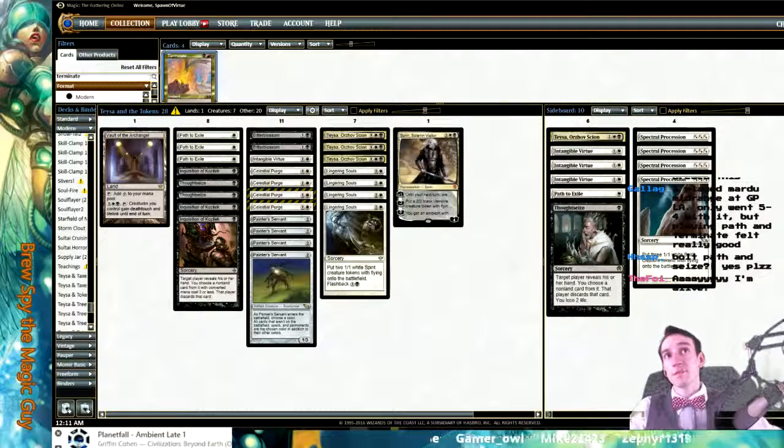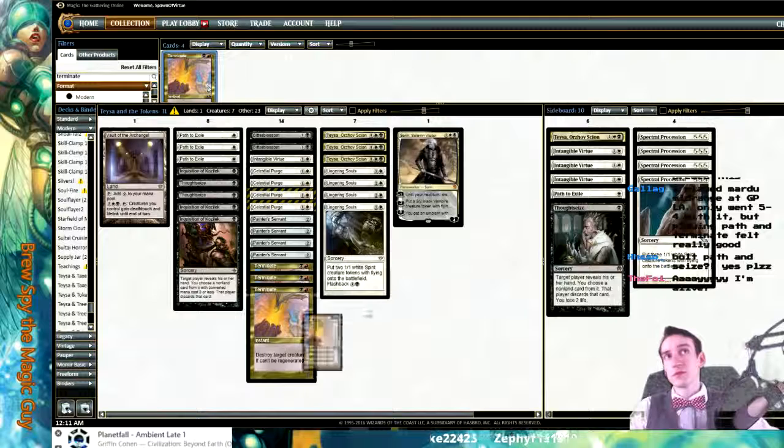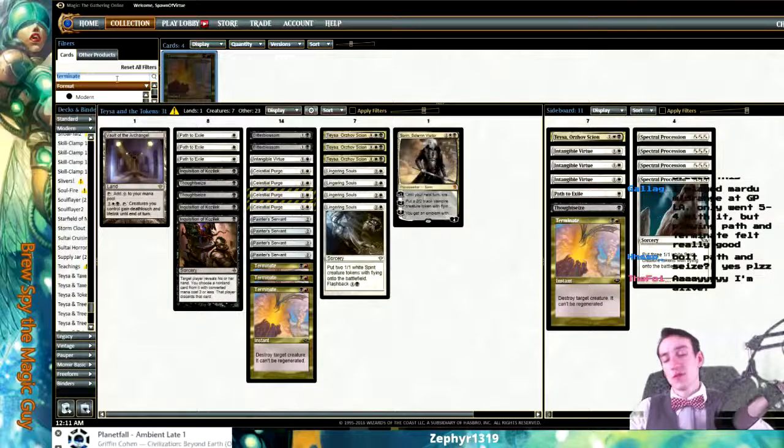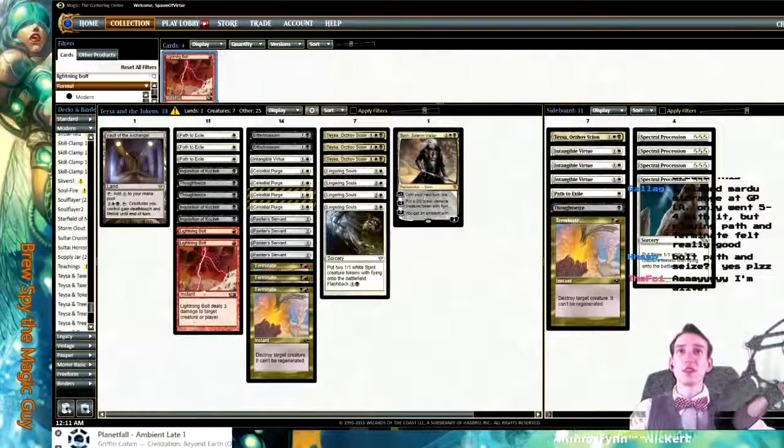Kolaghan's Command, and then you get to run Nahiri. Not that many Terminate, but yeah. The deck seems fine — we can mess around with this idea. Kind of like a tokens-y, tokens kind of feel.